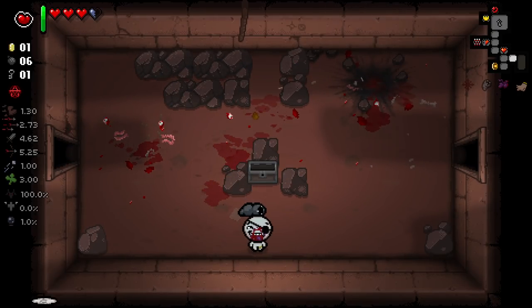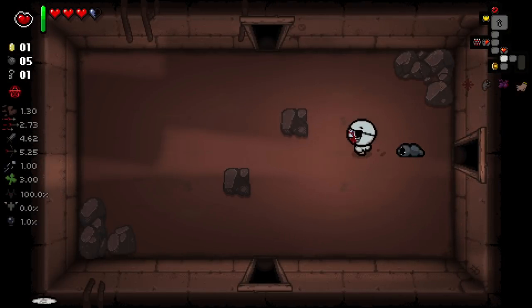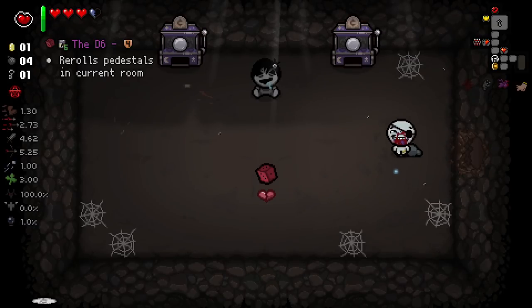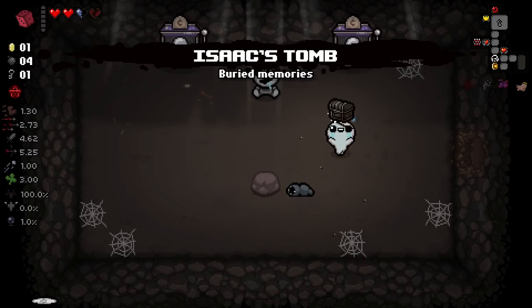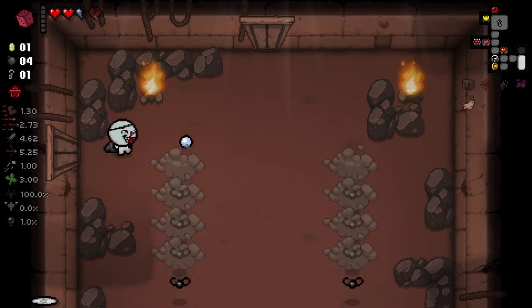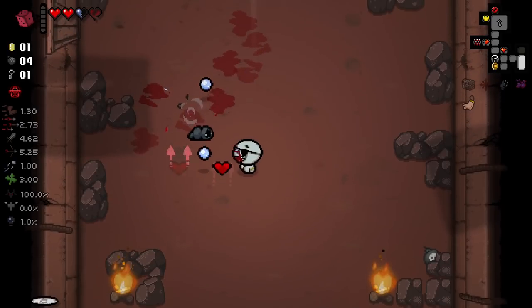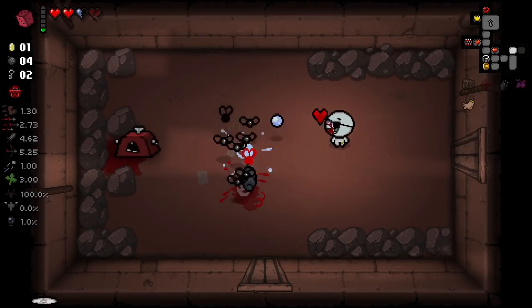Lots of bombs — this could definitely be the secret room. Chaos could lead to some real wackiness. Why did that cost a Broken Heart? I'll take it — I feel like that's pretty good, but I'm not sure why that cost a Broken Heart. Hopefully that's not something we see too often. Getting the D6 here, I have to say, is pretty good. Especially with chaos, because now we can reroll into lots of different item pools.